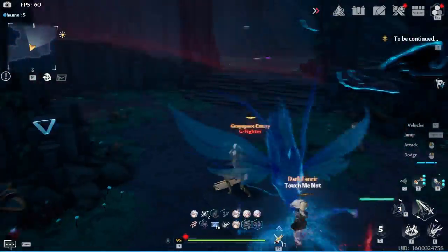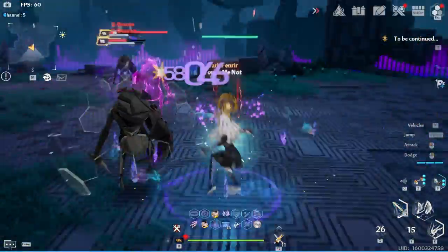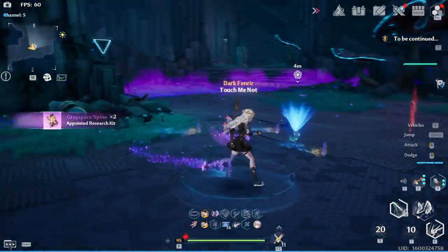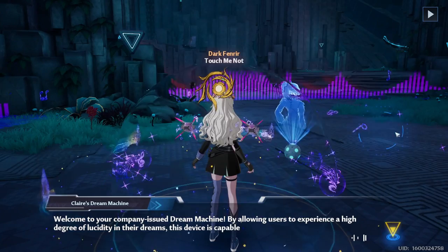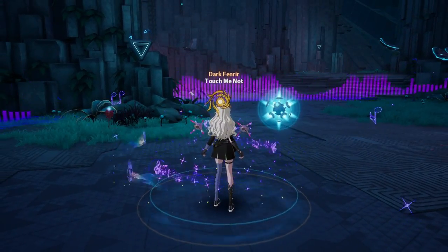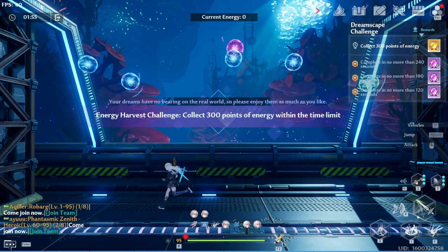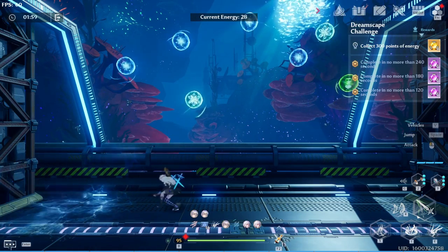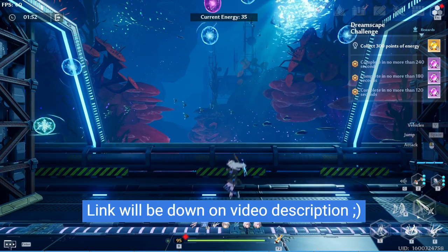Last but not least, we have Claire's Dream Machine. This device randomly drops when you kill elite mobs on Asperia, Artificial Island, Vera, or Confounding Abyss. Interact with it and it will take you inside an instance where you do random things. If you finish the challenge properly you will get different kinds of rewards. If you're below level 80 there's a limit of 7 Dream Machines per week with mediocre rewards, but once you reach level 80 the limit lowers to 3 Dream Machines per week with revamped rewards. Once in a blue moon you will get red nucleus or special vouchers. I also have a guide for this one so check it out if you're interested.